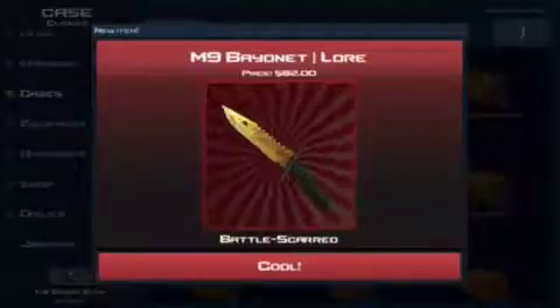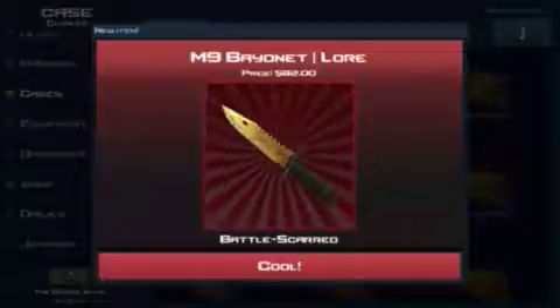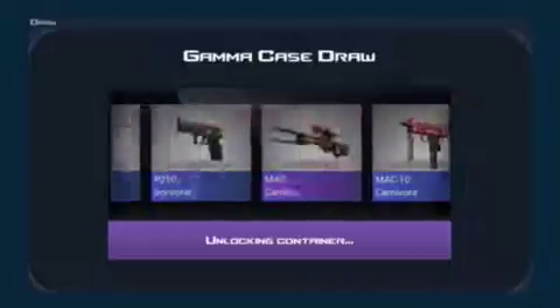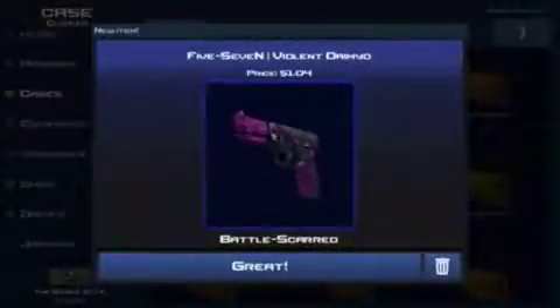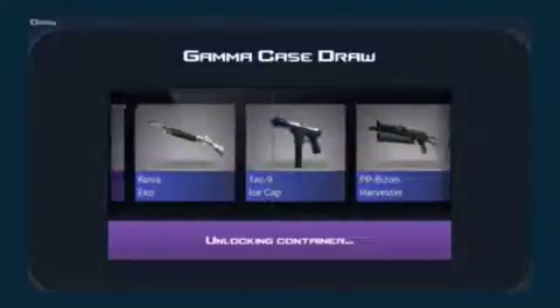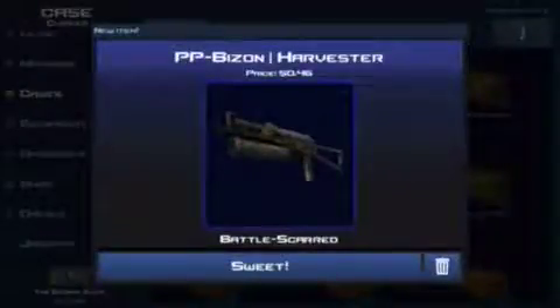That's pretty beat up. Balance card — 82 bucks! Why did it have to be balance card? That was horrible, that was the worst knife. Why did it have to be balance card? PP Bizon Harvester — balance card is so fast.